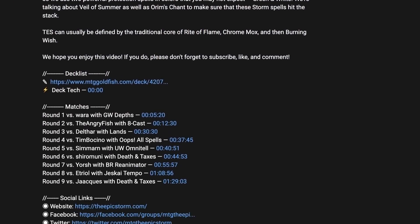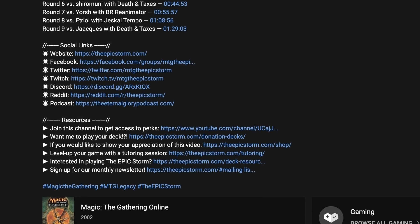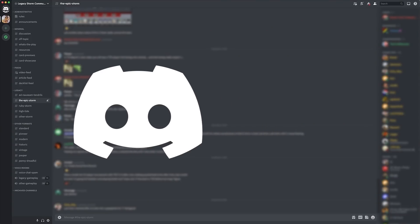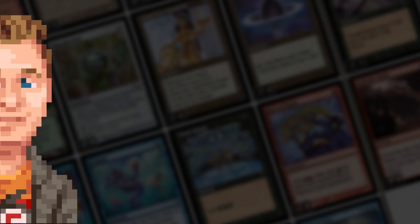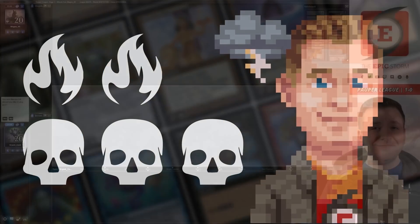If you haven't joined them already, I would recommend opening our description and joining our seven social media networks. I would strongly suggest joining our Discord server - in there you will find others just like you looking to improve their storm game and grow as a combo community. If you're a member of our YouTube channel you should sync your account to Discord to unlock our private member section that has the latest and greatest deck list concepts and much much more.